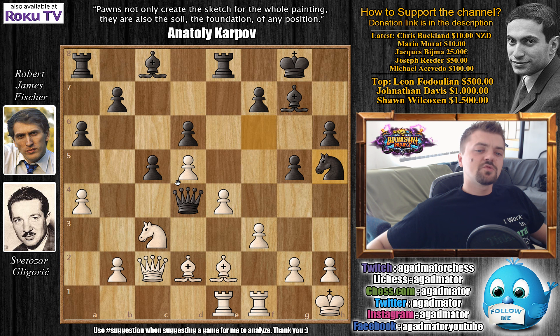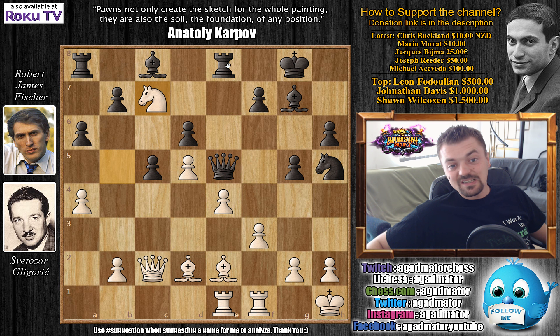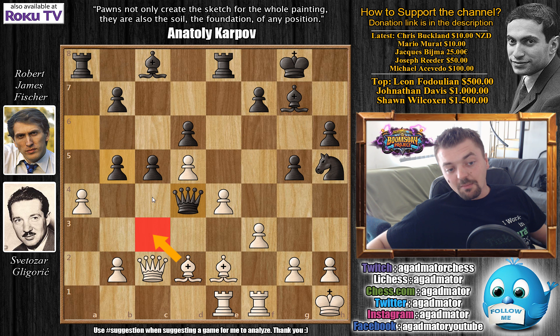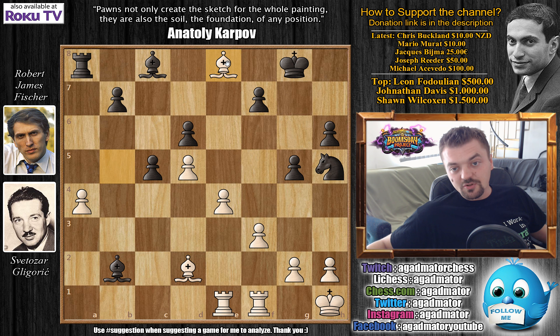But Gligorić, for some reason, thought that he could trap the queen here — or perhaps he thought it was okay to give up two pieces for the rook. So he played Knight to b5 — a very nice idea. The queen is now under attack, and Bishop to c3 will be a threat. The queen can be captured here. If you move the queen back, then Knight to c7 forks the rooks and you lose the game. So what can you do after Gligorić plays Knight to b5? Fischer simply took the knight — a captures on b5. And now Bishop to c3 doesn't work right away, because the queen can now capture on a4. So first Bishop captures on b5. And now Bishop to c3 again becomes a threat, and of course the rook on e8 is undefended. If you capture here, that makes no sense — White will simply capture the undefended rook on e8.